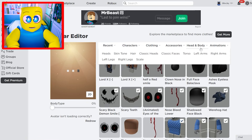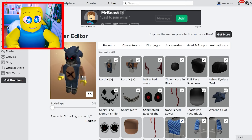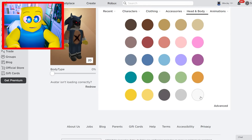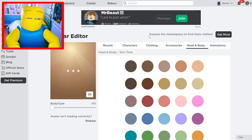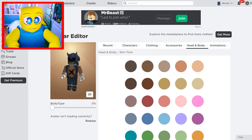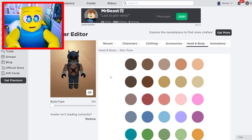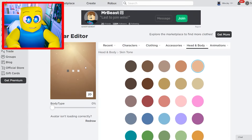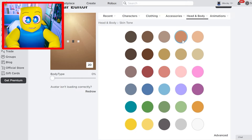This looks like Sonic with yellow hands — like he's gone running through yellow paint. We gotta change that. Going into head and body, skin tone: you can either make him have white gloves by changing everything to white, or dark black evil hands by changing to pure black. Actually, a color that matches his current skin tone might be even better — maybe something a little darker. That works a lot better.